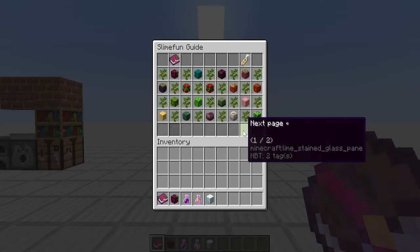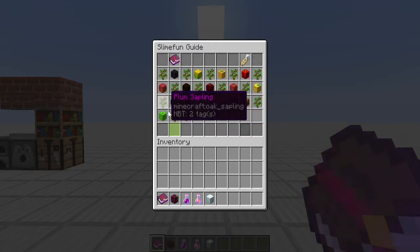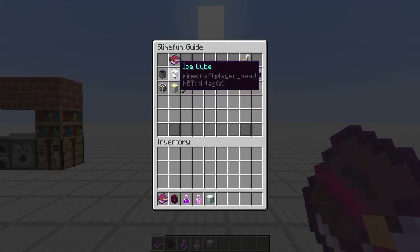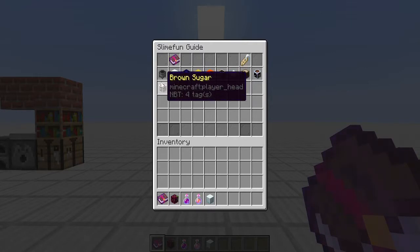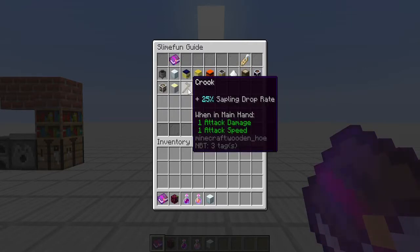First and foremost, Exotic Garden has a few different things. There are some plants and fruits - actually 33 different fruits and vegetables that you can grow, ranging from dragon fruit to cherry to apple. There are also different ingredients that you use for recipes you're going to create. There's a kitchen which we'll show you shortly, and the crook will help you increase your sapling drop rate, especially if you're trying to get more of the fruit and vegetable plants.